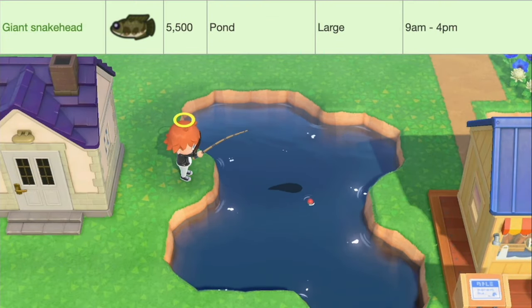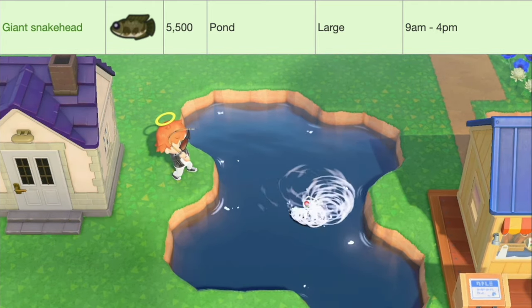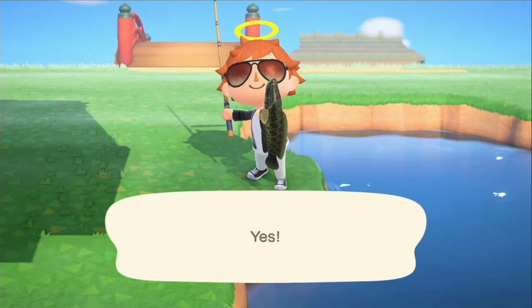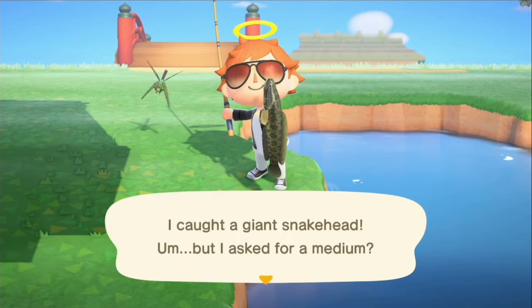Next up we've got the Giant Snakehead, worth 5,500 bells, located in ponds. They have a large shadow size, and they're available from 9 a.m. to 4 p.m. And that's the Giant Snakehead.